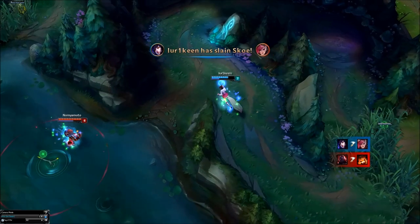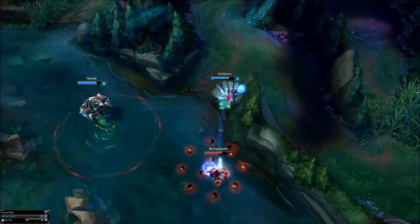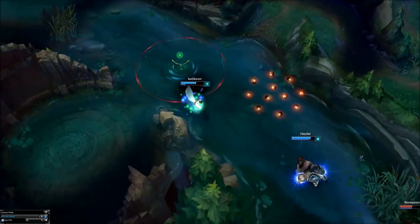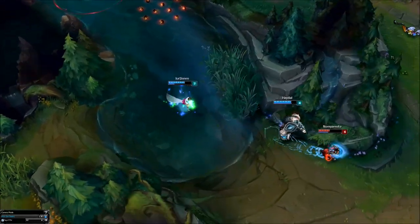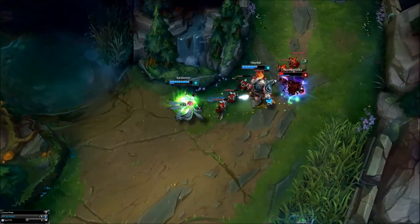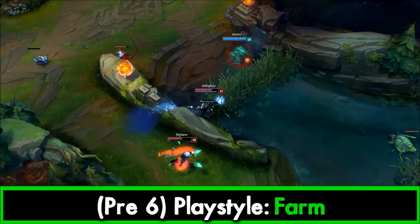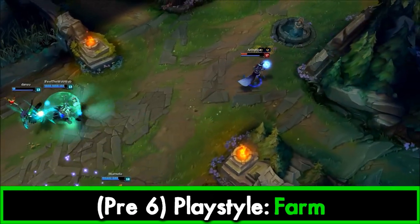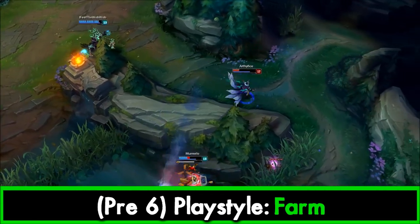Laning section. This section will be a conceptual explanation of how to play Ahri using stance theory, covered in the mid lane guide part one — refer to it if you haven't seen it. Pre-level 6, play style number 1 is farm. Most Ahri players generally just play safe and farm pre-level 6. Ahri's pre-level 6 performance isn't amazing, it's just okay, so farming is probably the best thing you can do.